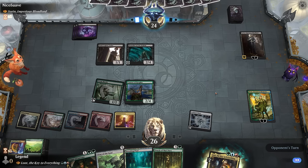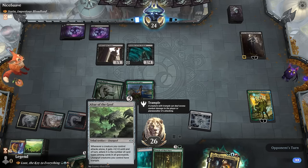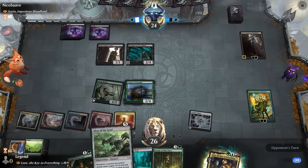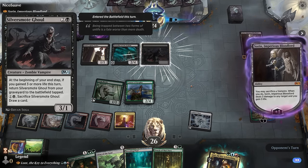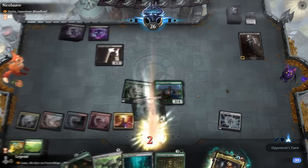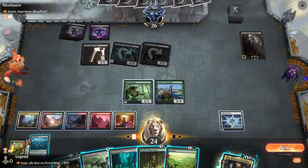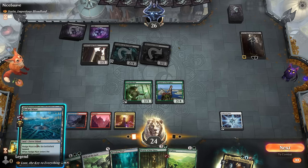The opponent attacks with Preacher; if a planeswalker ends up in the graveyard it's still good for Altar of the Goyf, which pumps our creatures equal to the number of card types in the graveyard. The opponent plays Silversmote Ghoul - a perfect combo with Sorin since they can sacrifice it and get it back end of turn. We need to pressure Sorin. The Ghoul comes back tapped. We play Altar and then Oracle, playing a land off the top and using Explore to hit another land drop.